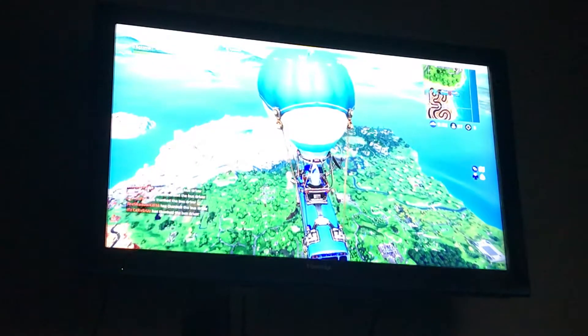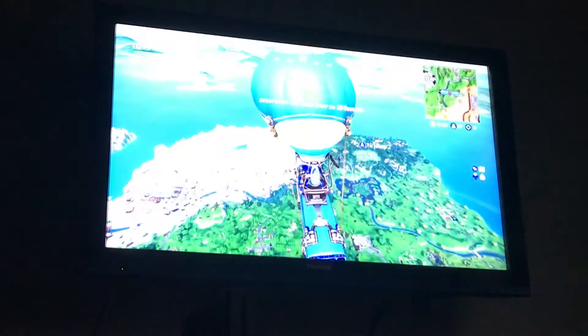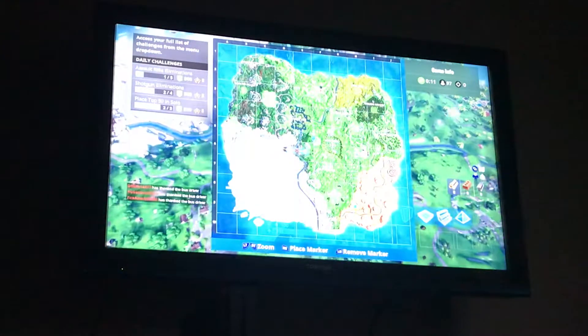Here's a tip for beginners in Fortnite: don't jump right as you're on top of your destination, because then you have to skydive straight down. Look at the map, see how far you are from where you want to go, and jump at an angle — like I jumped at Dusty Depot coming in at a little angle to have time to make it there.